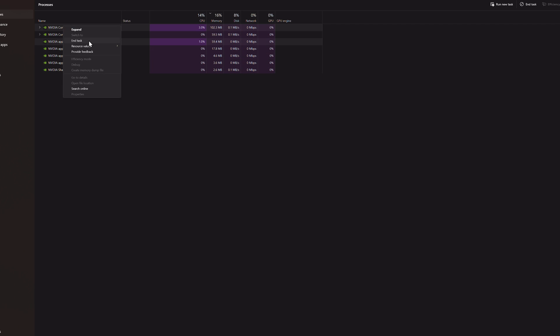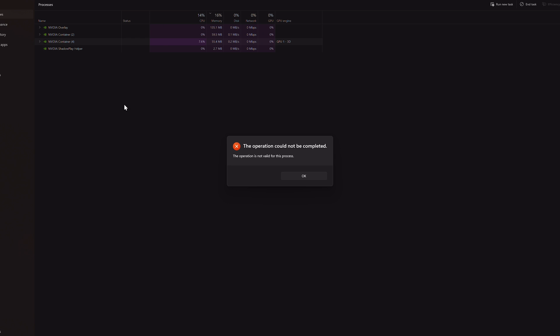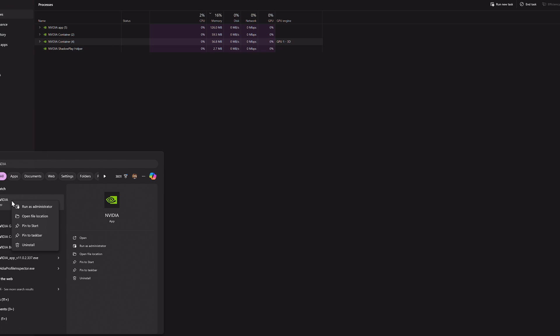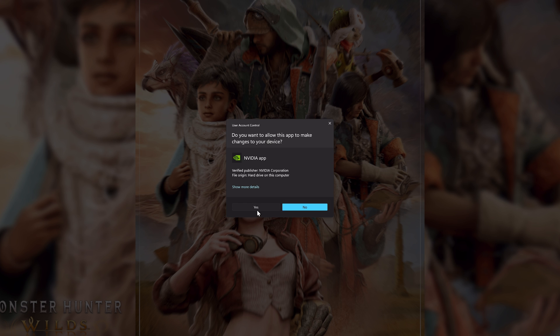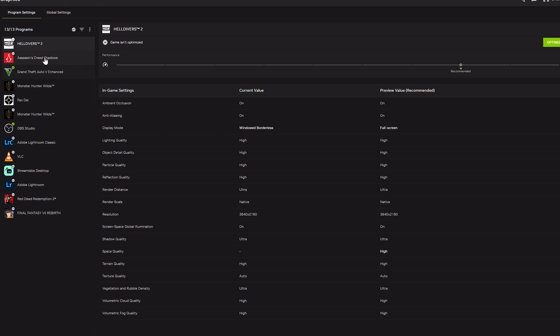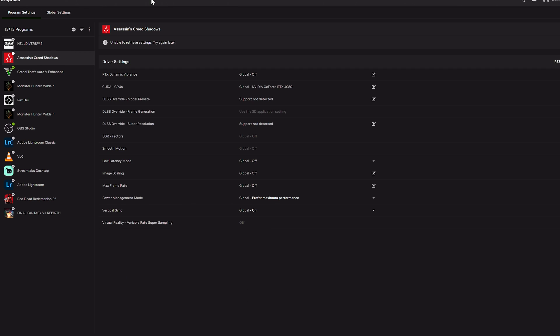Force close those Nvidia processes and they'll start popping back up — that's where it will actually reload. My suggestion is always to run it as administrator just to make sure it goes all the way through. We'll see if it retrieves anything... and it did not.